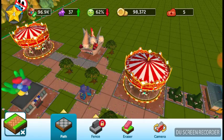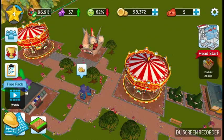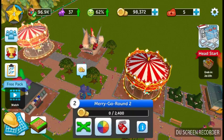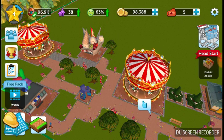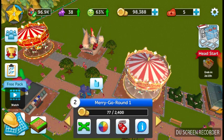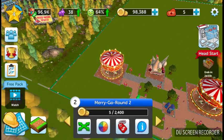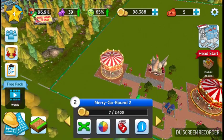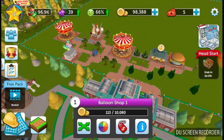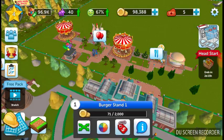Yep, it is! We got 16 coins from the joystick arcade — 77, 78. The merry-go-round, the second one, is earning a lot of money now. The balloon shop got 150. That's 71, 73 for the frozen treats. We're at 96.9k item placements.